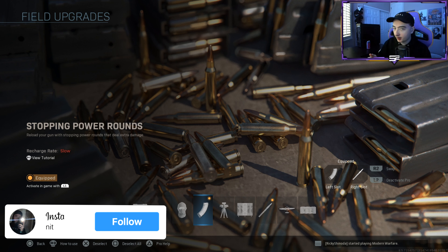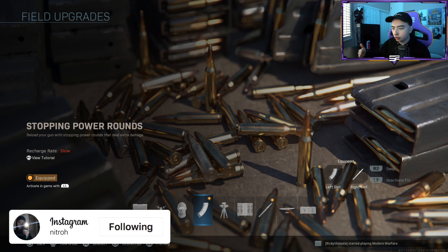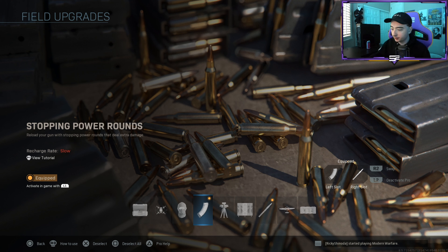Moving on to field upgrades — I use stopping power rounds just for road to Damascus. Usually I run dead silence and tac insert, but just to get road to Damascus out of the way I've been using stopping power rounds to destroy enemies faster with red guns. The tac insert I usually run for sniping to get into spawns faster.